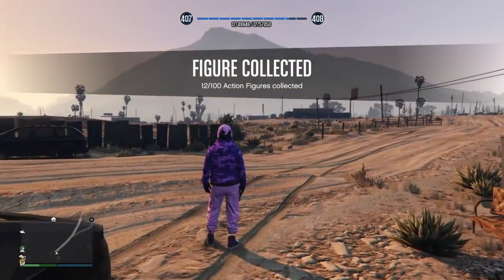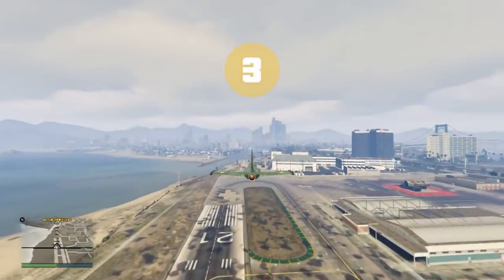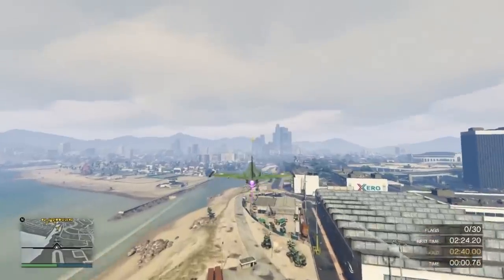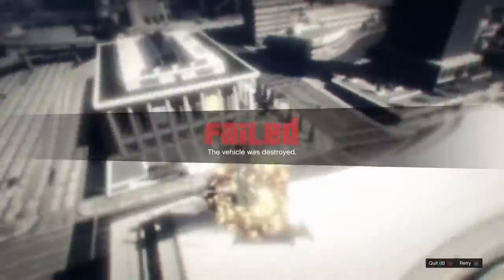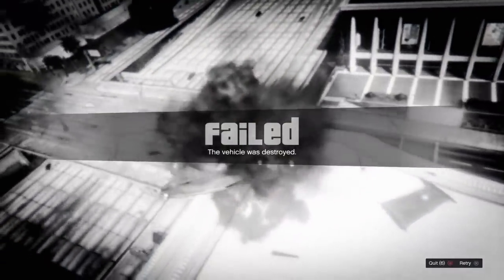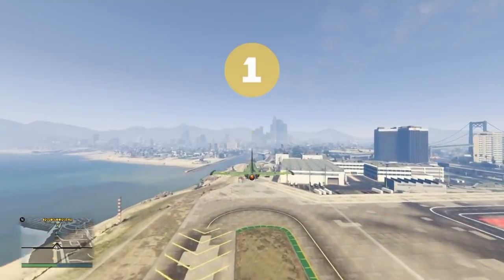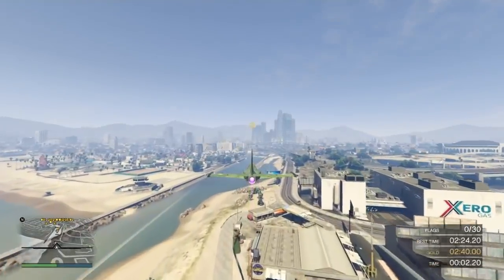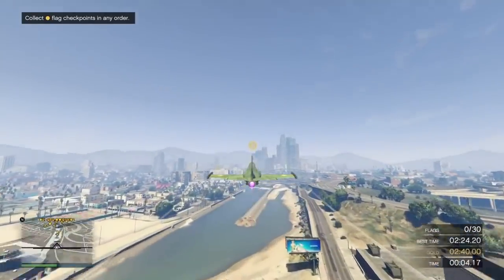Another tip to get about $230,000 — flight school. This one is harder than the others though. Some of the challenges might have you throwing your controller out of the window. So your first time completing flight school, if you get gold on all the challenges you should get about $230,000 for that.